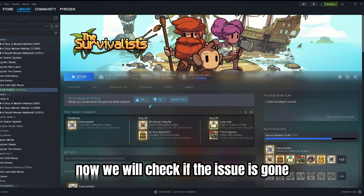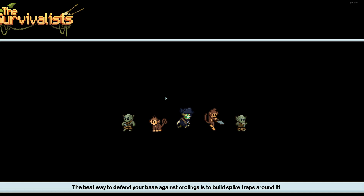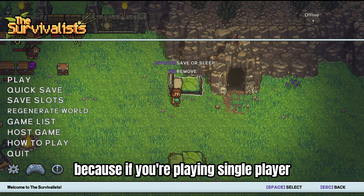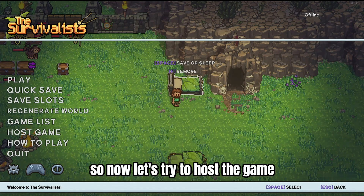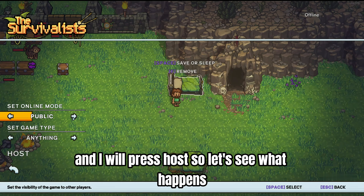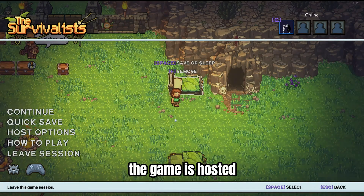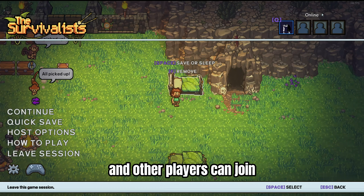Now we will check if the issue is gone. Alright, so here we are. Also by default, this will say offline because if you're playing single player, you will always be offline as everything that the game needs to function is on your PC. Now let's try to host the game — I will press Host. And as you can see, after a few seconds of loading, the game is hosted. And now the status is Online, as we're hosting the game and other players can join.